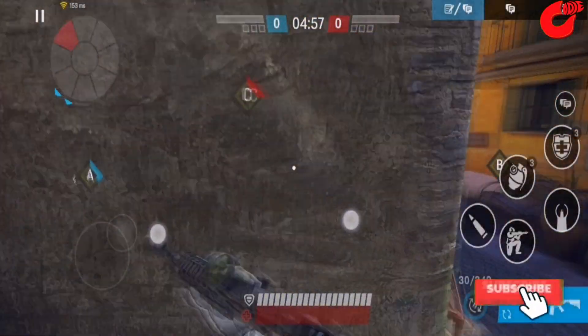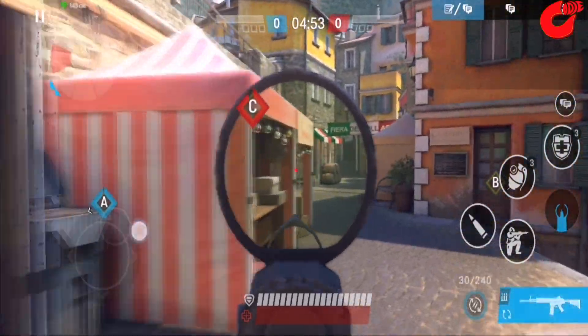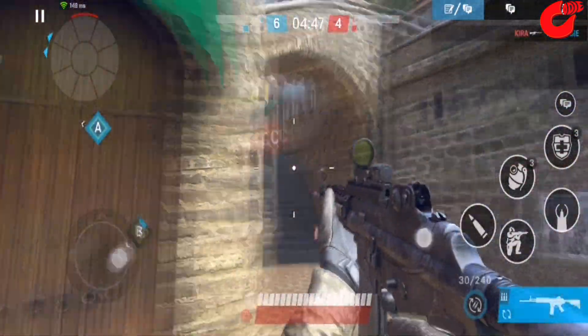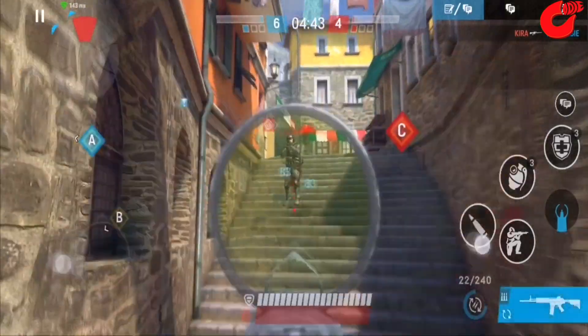Action games are among the most popular on any platform. They get the blood pumping, the fingers moving, and it's a great way to test your reflexes and wits. There are a variety of action games out there, including shooters, fighting games, adventure games, platformers, and more.